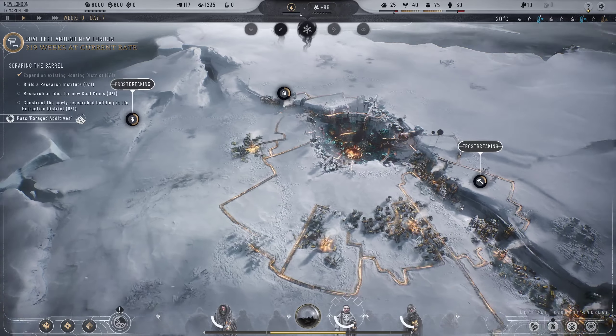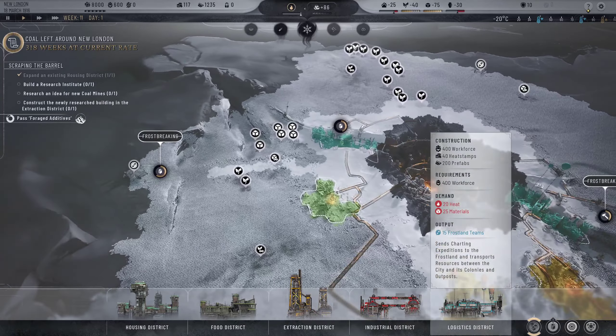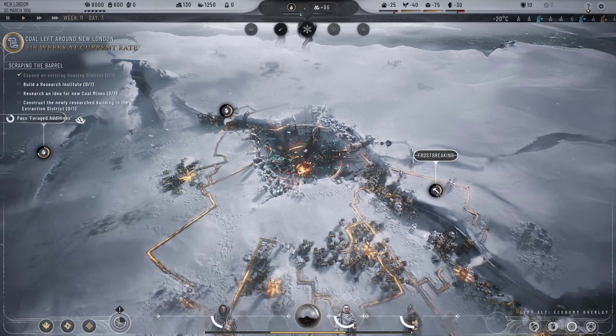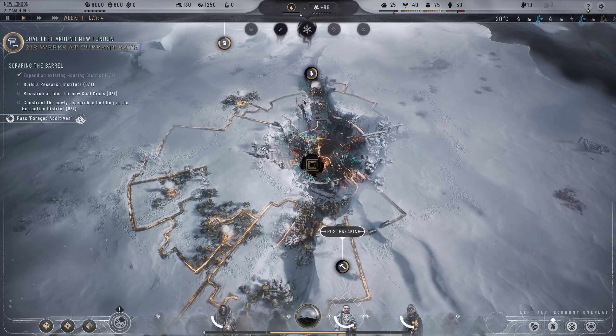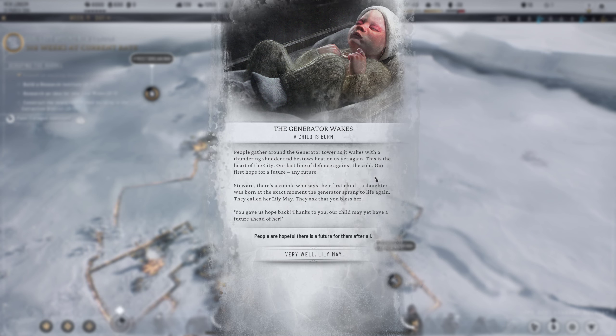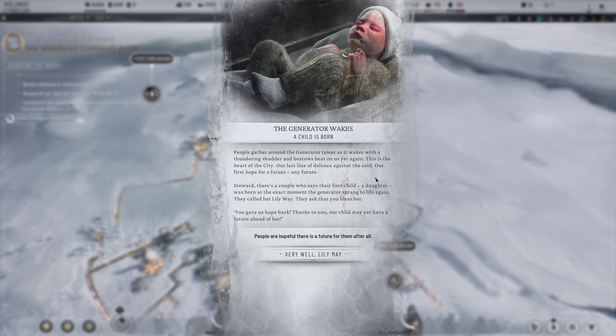Logistics costs 400 and then 200 for housing - it might actually be better to get a new housing district. The generator wakes: a child is born! People gather around the generator tower as it wakes with a thundering shudder and bestows heat upon us again. This is the heart of our city, our last line of defense against the cold. There's a couple who say it's the first child - a daughter born at the exact moment the generator sprang back to life.